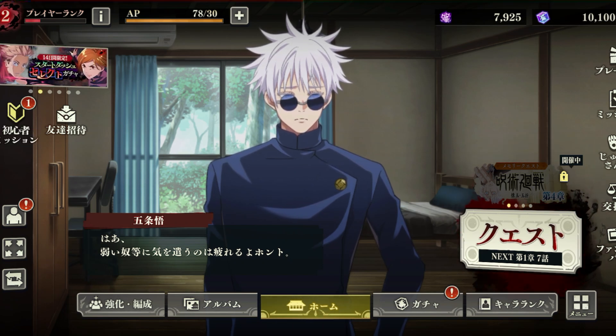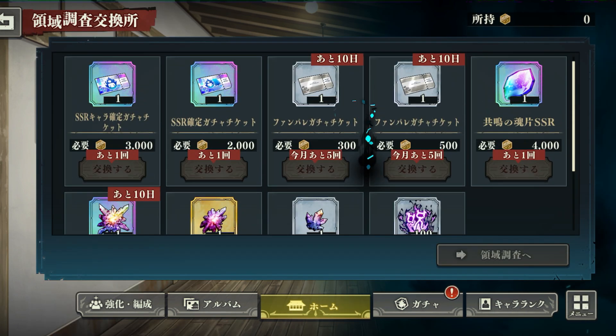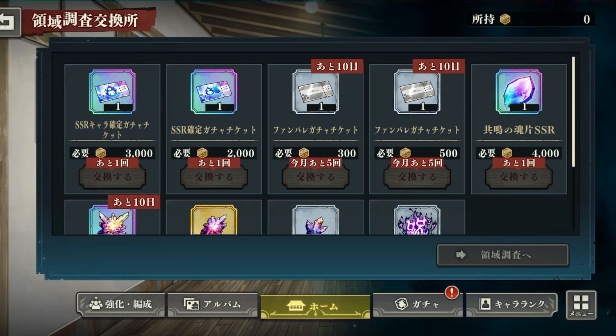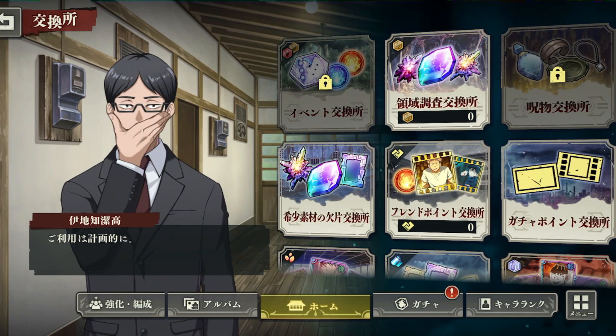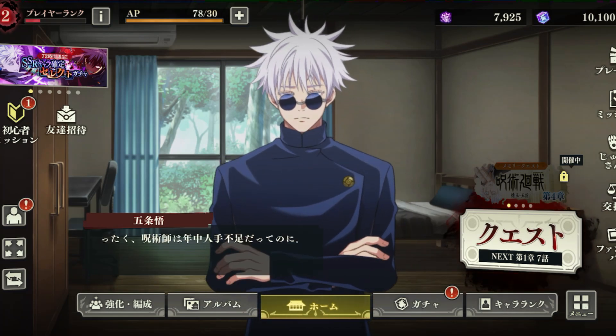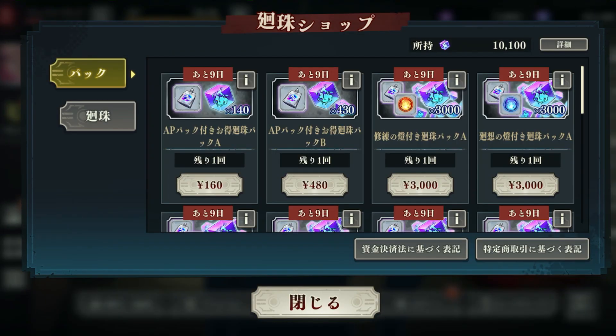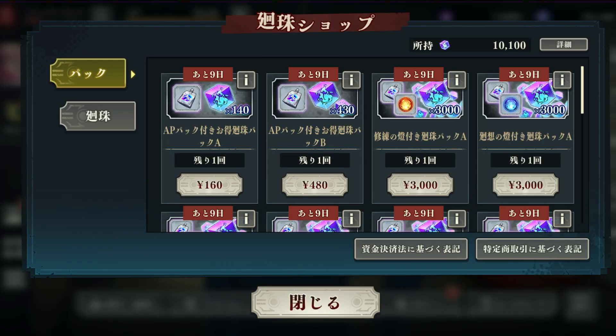This is practically the gacha system where you can buy stuff — you know, acquire characters with money or in-game currency. This is the pay-to-win aspect of the game. If you're looking to buy, you get a little exclamation point at the plus sign, and when you tap it, it gives you examples of your currency and takes you to the store. It's all in Japanese yen, so we're not going to buy anything.